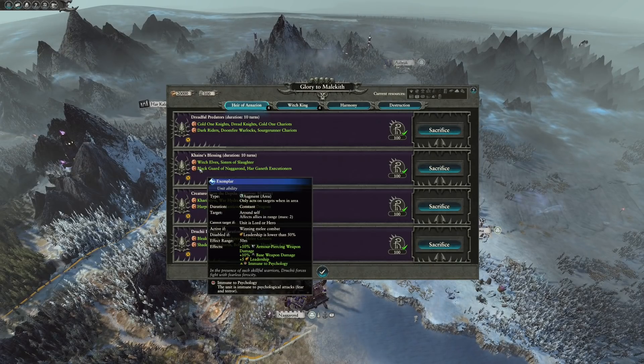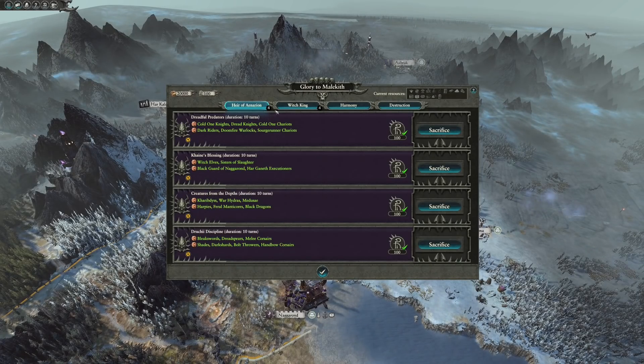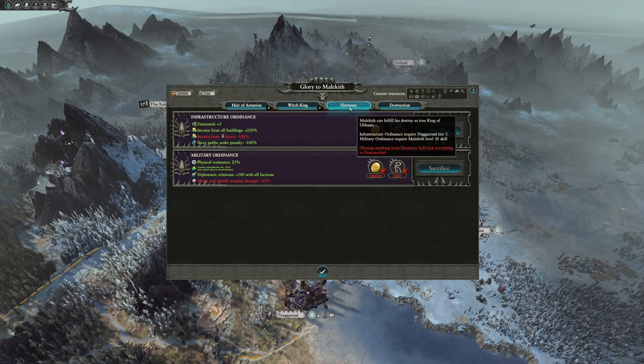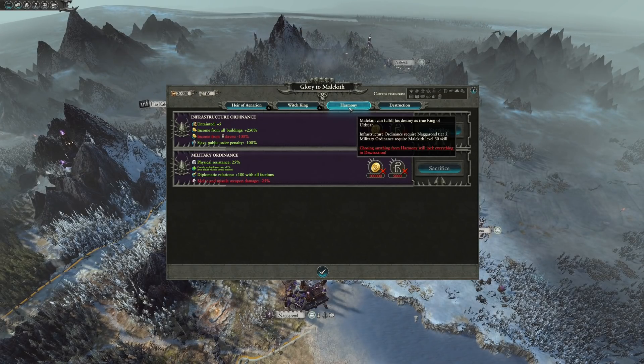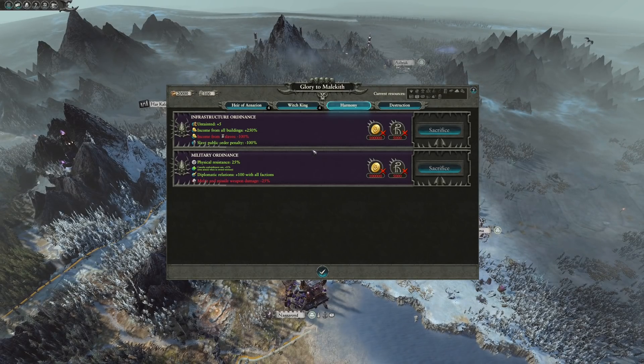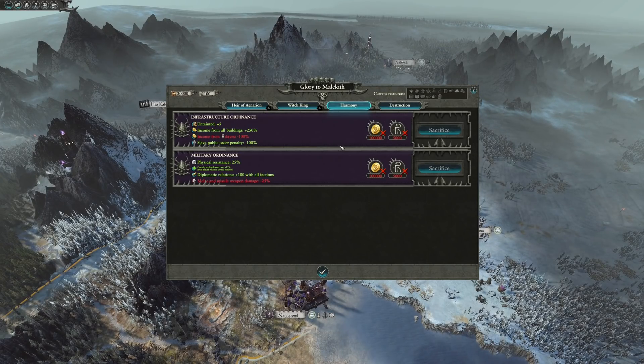The Witch King tab offers extra campaign movement range, research rate, and even Winds of Magic starting amount. While the second group of tabs, Harmony and Destruction, will focus around very powerful faction-wide buffs. Though these buffs are acquired much later game, as you will require Naggarond to be at its tier 5 level, and you will need to acquire Malekith's unique military order and skill, which is unlocked at level 30.